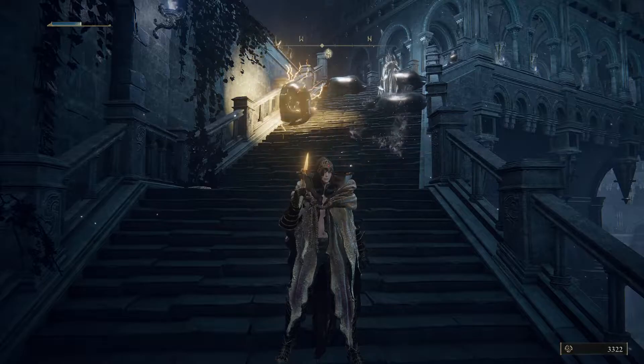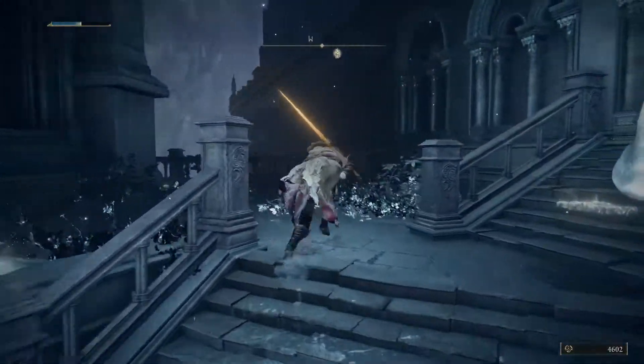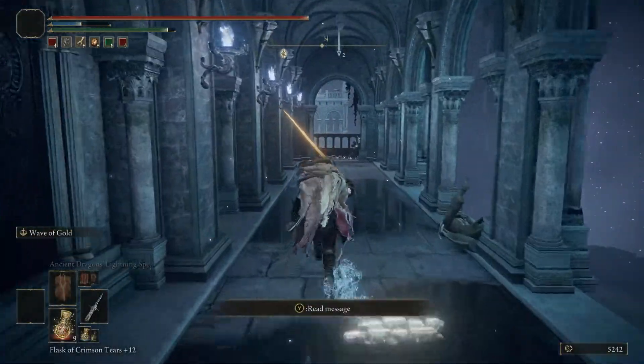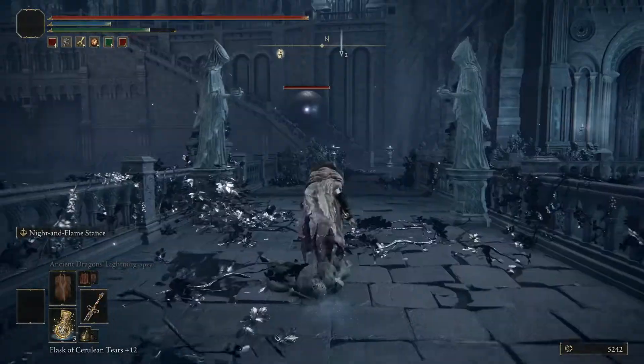You're going to clear out this path of blobs because they can be a little bit of a nuisance. You can just run past this one, go upstairs to the lift, and then take a right.